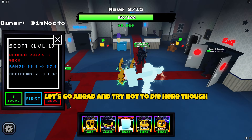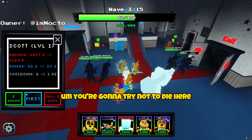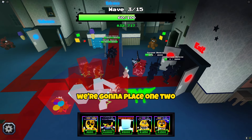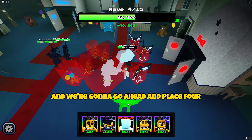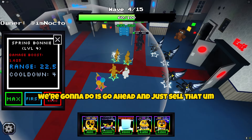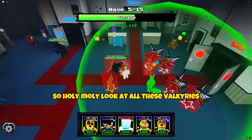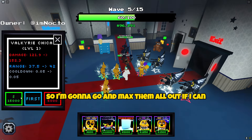Let's go ahead and try not to die here. We're gonna go ahead and place down our Tarnished Bonnies. Alright, so we can go ahead and place down a Valkyrie — we're gonna place 1, 2, and 3, and we're gonna go ahead and place 4. This is crazy. We're gonna go ahead and just sell that — why did I sell my booster? I gotta place that booster down. Holy moly, look at all these Valkyries, and we haven't even upgraded any of them yet, so I'm gonna go ahead and max them all out if I can.